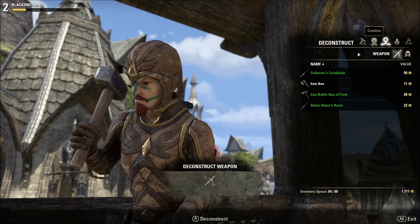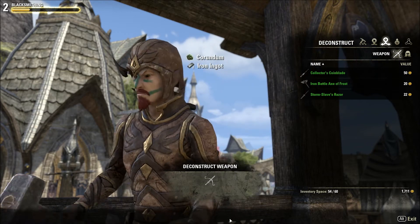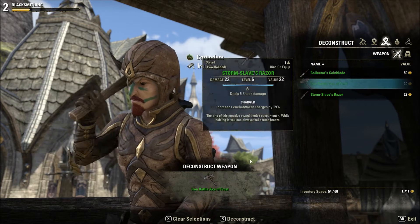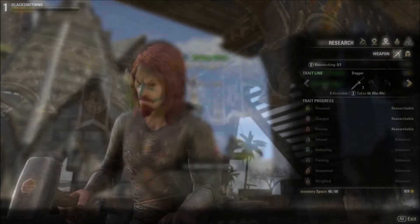You will also be able to deconstruct items. This will reward you with some of the materials used to create that item, and you will also gain blacksmithing skill. Deconstructing items you have crafted will yield less skill, so it is advisable to trade with a crafting buddy.